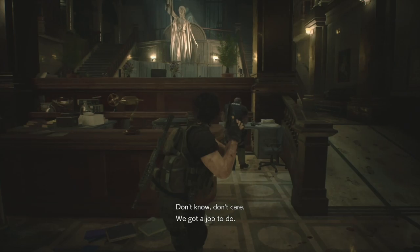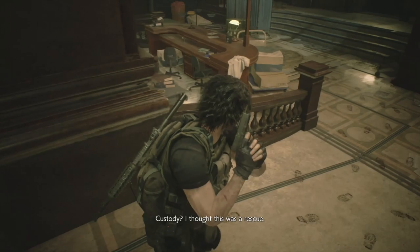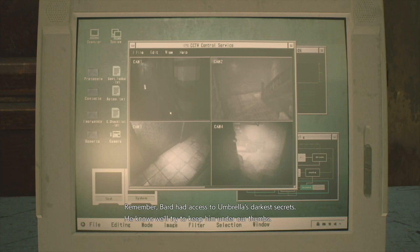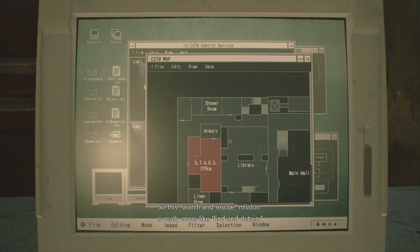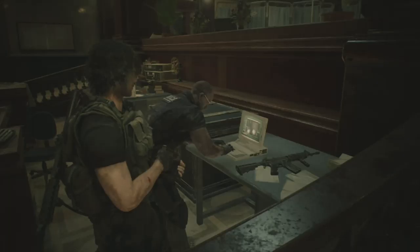Come around here, grab the assault rifle ammo off the chair where Marvin is sitting, and grab the hand grenades. With Carlos, only use the hand grenades when I tell you - we want to save one for the hospital because there's a room with two hunters which is pretty tough. Having two hand grenades really helps. Only use them when I say. After the chat with Tyrell is finished, come through here.